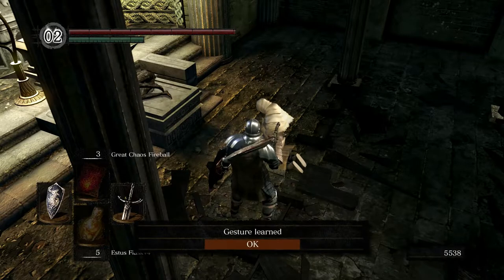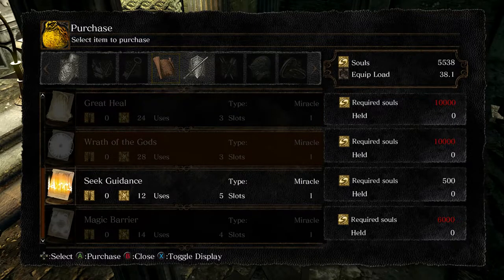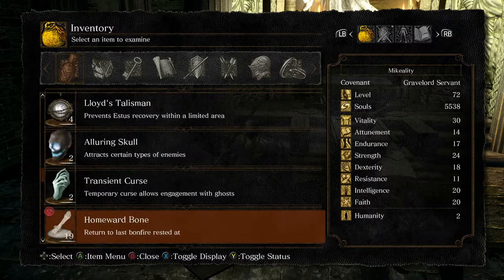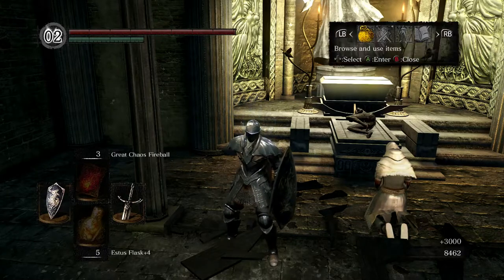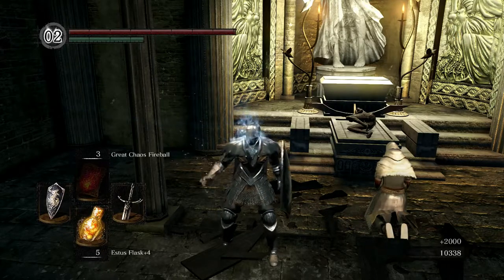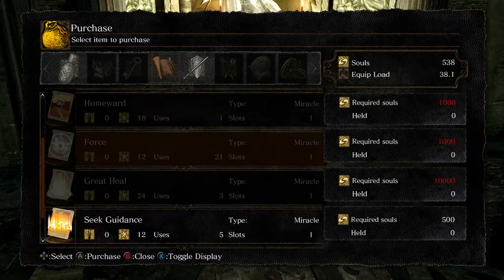We can learn the prayer gesture, which is cool. We can also, if we want to join the Way of White again, do it with her. She sells great heal and other miracles. Wrath of the Gods — that's the one that you rescue her for. That just shoots out a big bubble, but it'll do a lot of damage too, which is really good. It's only 10,000, so I do want to get my hands on that. Let's see if I have any soul items left over. Let me go buy that Wrath of the Gods. It actually does a lot of damage — it's like Force, but it'll hurt. Really good.